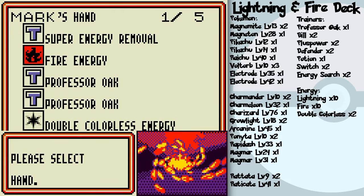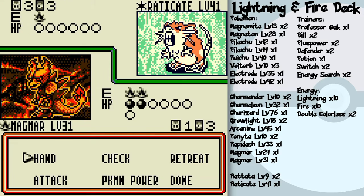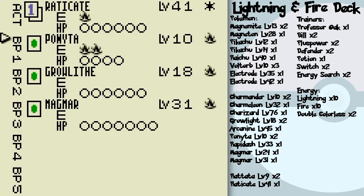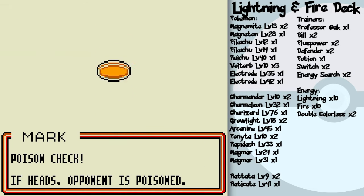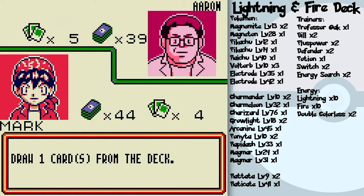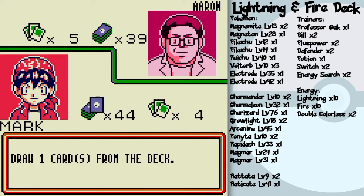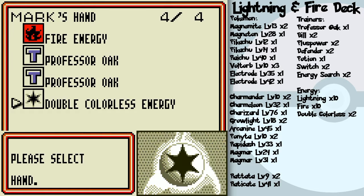First, get Rattata powered up. I'll use Smog to clear the room — hoping for poison. I'm getting this Magmar a lot in games lately. Not complaining though, it's a great card. I'll play the best of what I get no matter what.